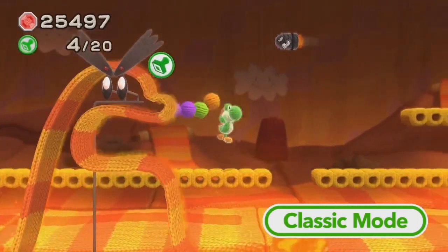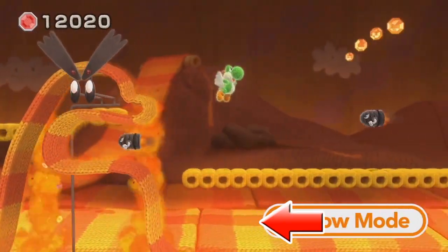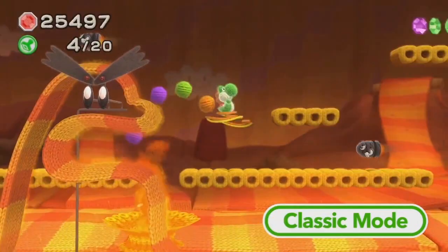There are still more levels to see, though not too much can be gleaned from them. At one point there's a lava level featuring Yoshi running across returning donut lifts, with the entire background showing lava flowing thanks to alternating colors of yarn — a fun effect also used in Kirby's Epic Yarn.